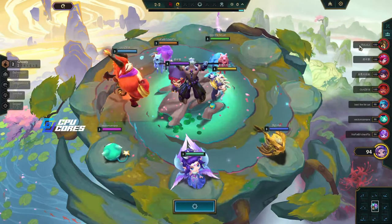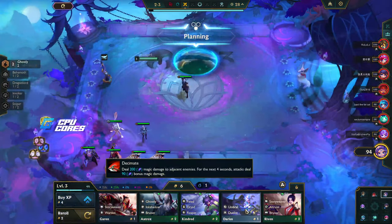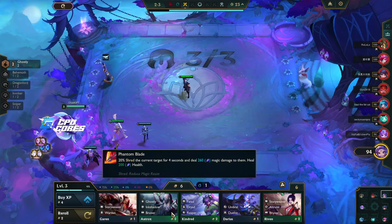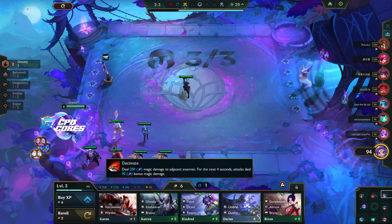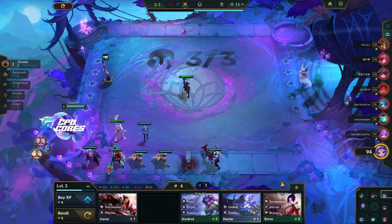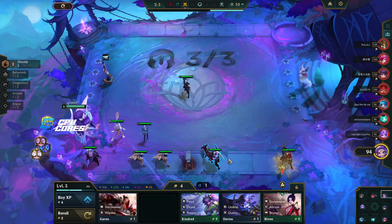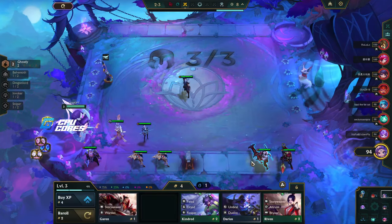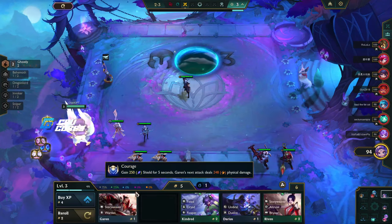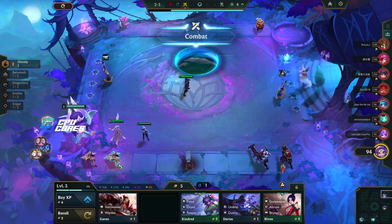This is where I look to see if there are any Rioters in the game so I can tell them to stop making this a thing. I think I'll go Ghostly to start. I can use Jax until I get an Udyr — Jax can fill that role. We should be getting Volibear too.